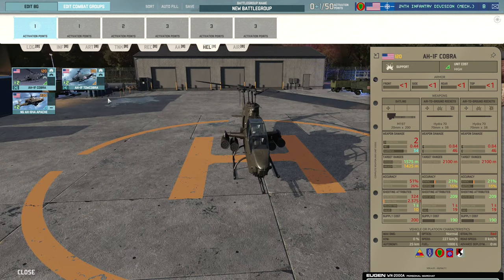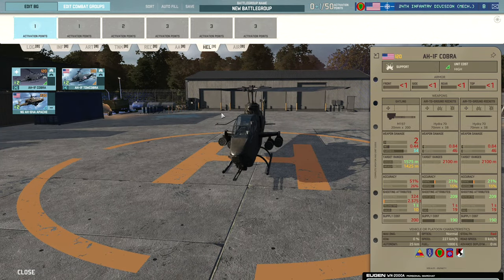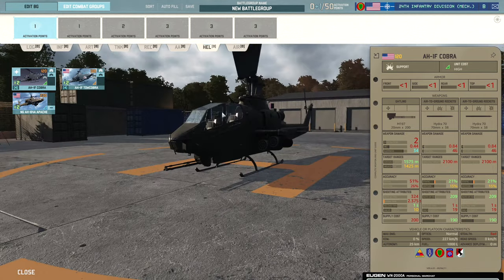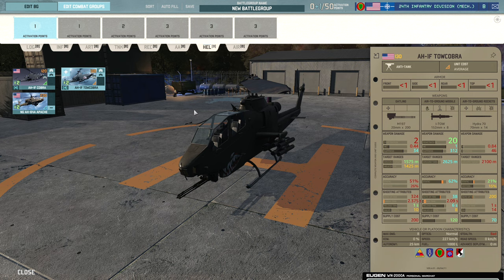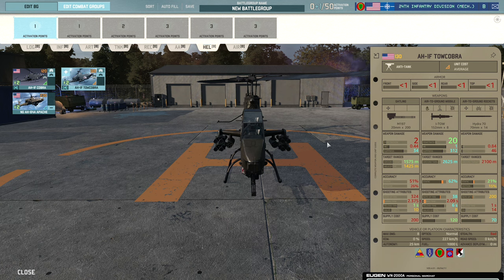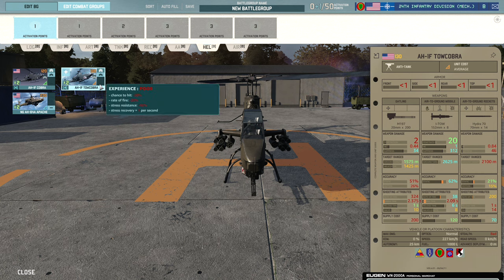Moving on to helicopters — we have the AH-1F Cobra. A pretty good helicopter honestly, with an incredible amount of rockets for destroying enemy infantry and a 20mm cannon that can take down helicopters if needed. Then there's the AH-1F Cobra TOW variant — I'm not a massive fan of this because the helicopter needs to be dead still for the I-TOW to be useful. If you move once it's fired, the missile goes flying off, leaving the AH-1F very vulnerable for a long time. Not only does it take a while to stabilize before firing, it also takes ages for the missile to reach the target.